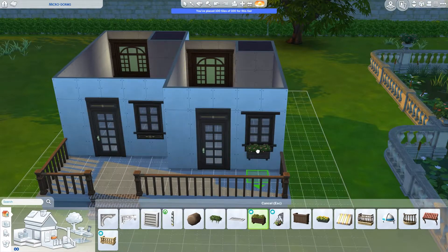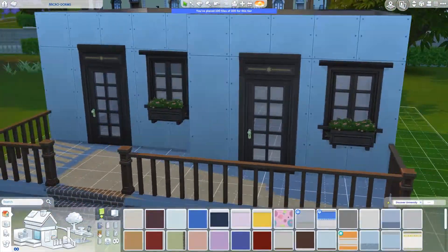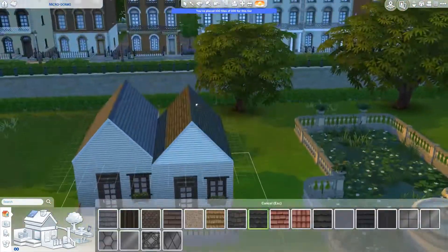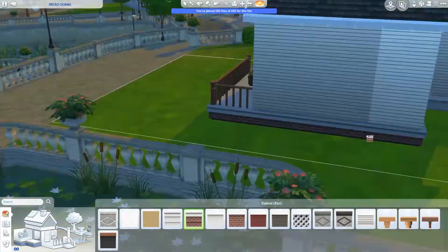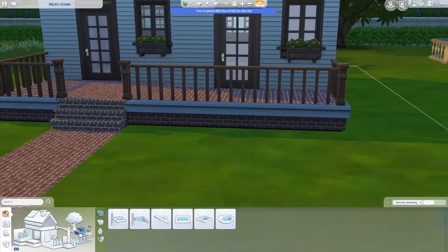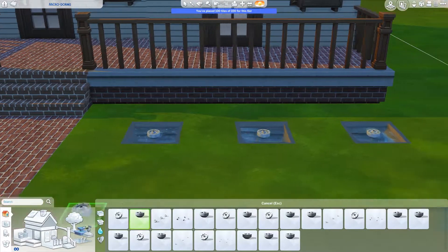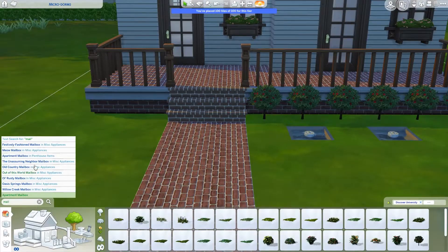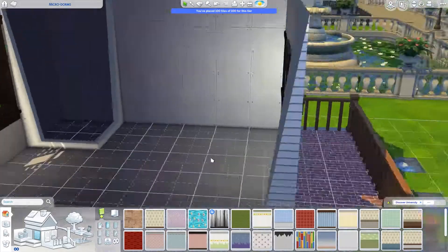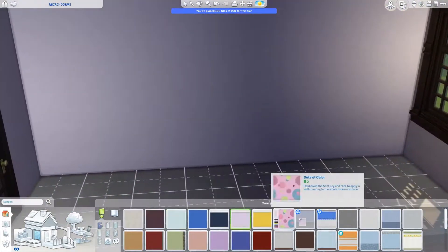Later on you'll see me put down a fridge and then decide no, we're not having a full fridge - we can have a little bar fridge and put the microwave on top, which will be cute. You'll have to change that if you want a full stove. I wanted my uni students to have a full stove, though I've only done university with spellcasters, so I just use Delicioso and summon food for them. All the sims I've done university with have been super rich.